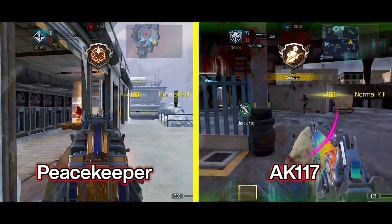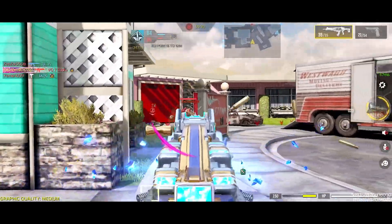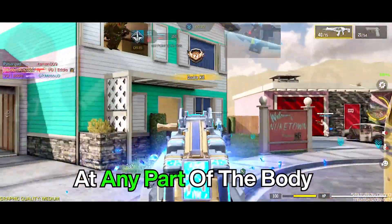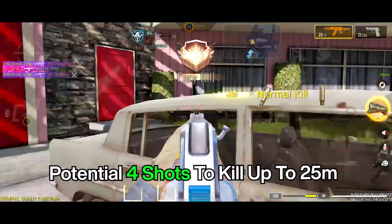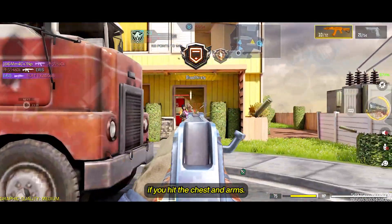For the comparison that'll be done today, it'll be based on this Peacekeeper build and this AK-117 build. The Peacekeeper and the AK-117 are really close in terms of damage and range. Peacekeeper has a 21-meter range of 4 shots to kill, which results in a 250 milliseconds time to kill wherever you hit the enemy. On the flip side, AK-117 has a consistent 4 shots to kill up to 12 meters and a potential 4 shots to kill up to 25 meters, with a slightly faster time to kill than Peacekeeper at 233 milliseconds if you hit the chest and arms.